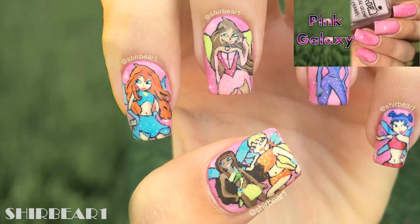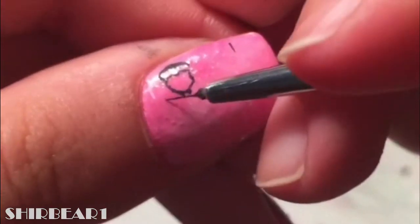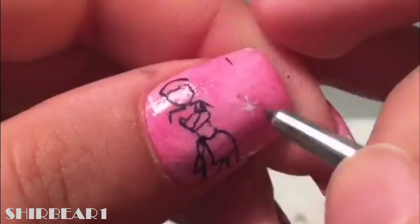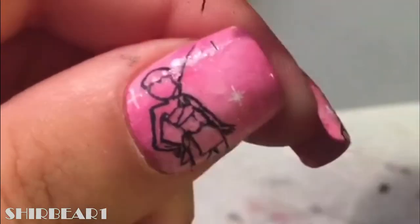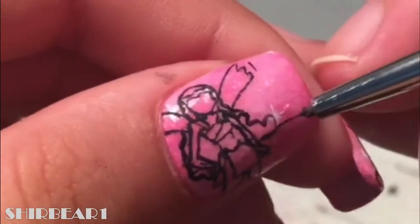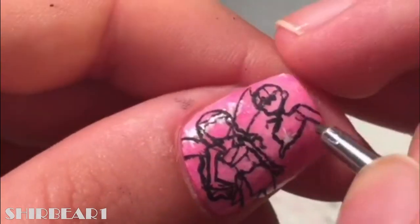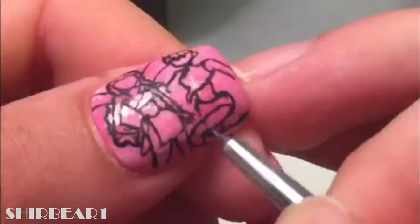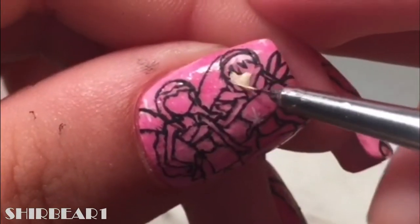Start with the base from a previous video on all of your nails. First are Stella and Leila — outline them with black. Fill Stella with light nude and Leila with brown.